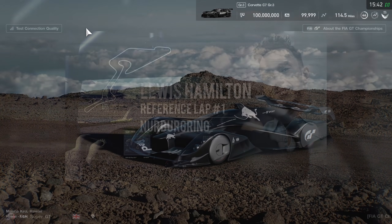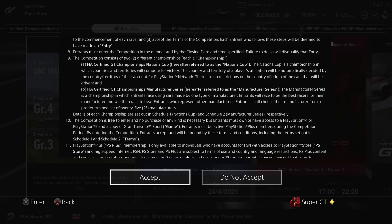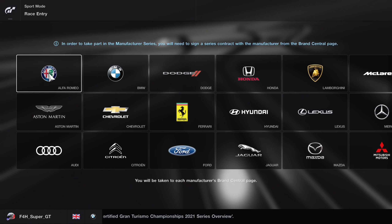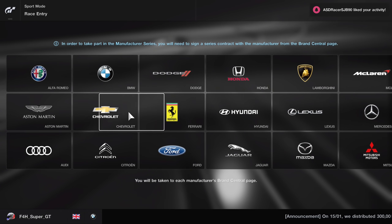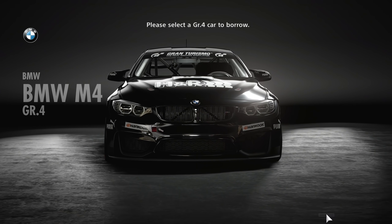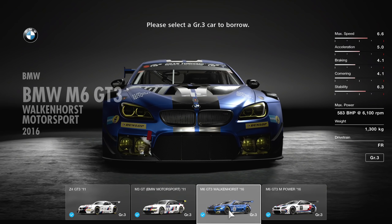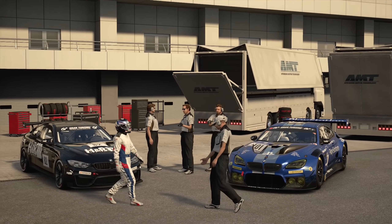Hello viewers, SuperGT here — welcome to another Gran Turismo video, it's been a while. First off is manufacturers: we have to choose our manufacturer, and because I had rather good fun with them last season I'm going to go with BMW. That means the M4 in Group 4 and the M6 in Group 3 — a couple of really good cars.